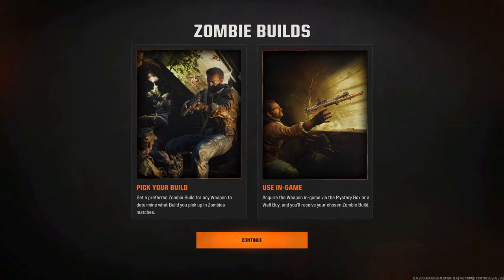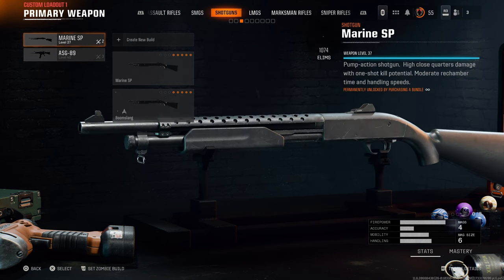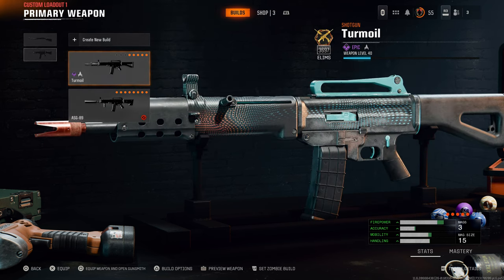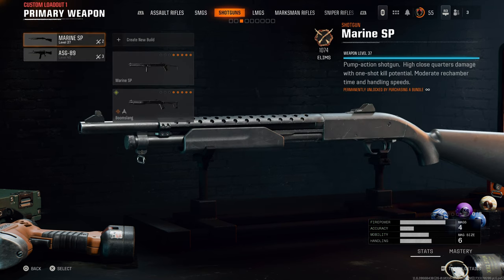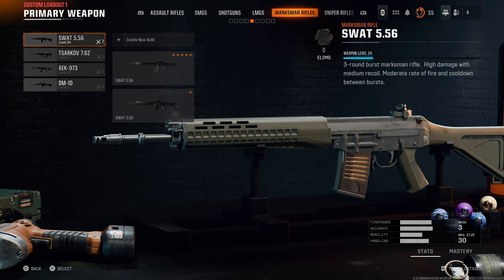You're going to be spending a lot of time making builds for these weapons. Here's something useful you can do: you can set the builds you make as a zombie build. So when you get into the game and want to buy a weapon off the wall, if that weapon has a zombie build that you made, it'll have all the attachments you put on it. This way you can make every weapon on the map as effective as possible.